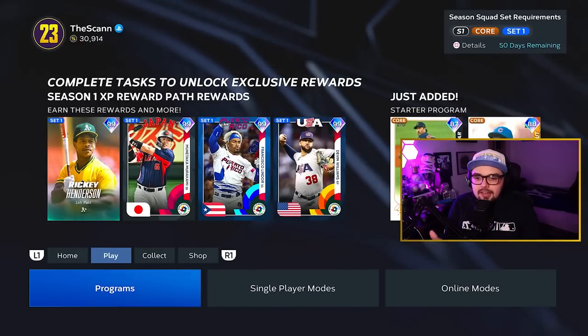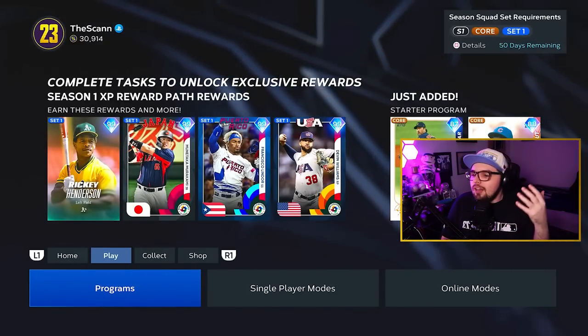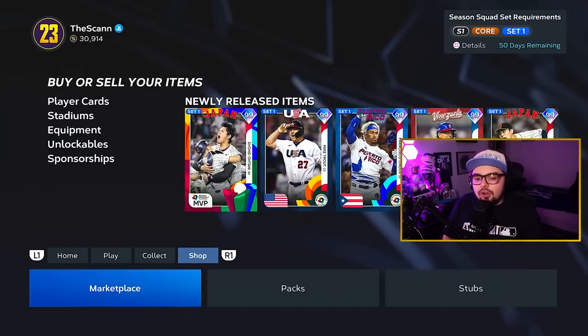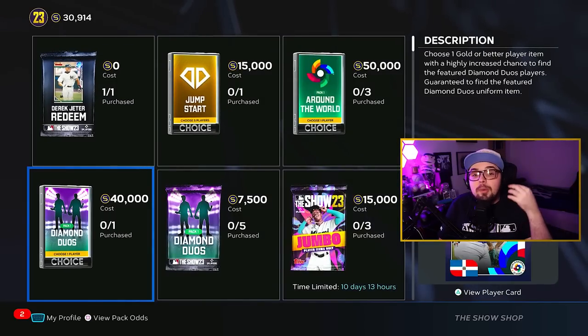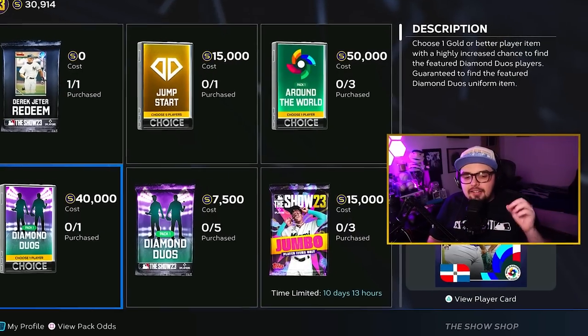The beauty of this game right now is there are a lot of 99s and you can get them in different ways. If you want to spend stubs on a 99 like Starling Marte right now, it doesn't cause harm because it's still a great card to use, and you'll still be able to use him after set one. You can build your team however you want — this approach is just going to be the best way for the long run.